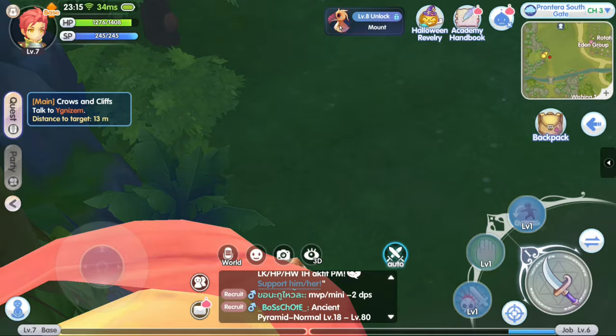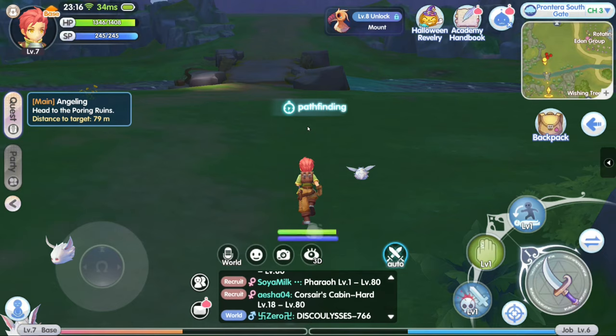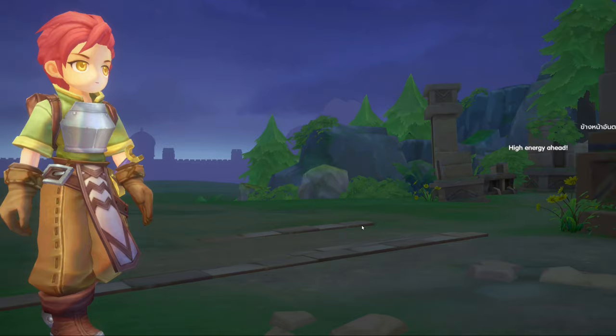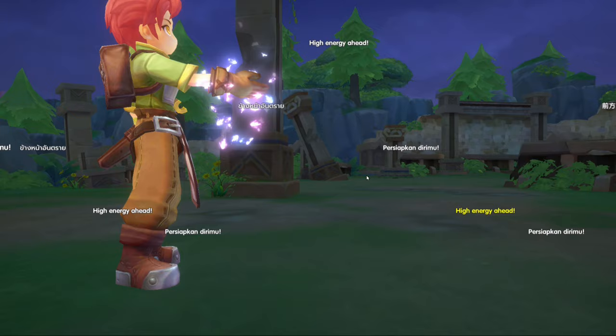I just noticed the name of the girl, I can't pronounce it — Yignism. Let's turn over the quest. Skip. We're pathfinding again. I hope they let us explore. There's a statue of a giant poring over there — and cutscene. The statue of the poring is glowing. Let's skip this.